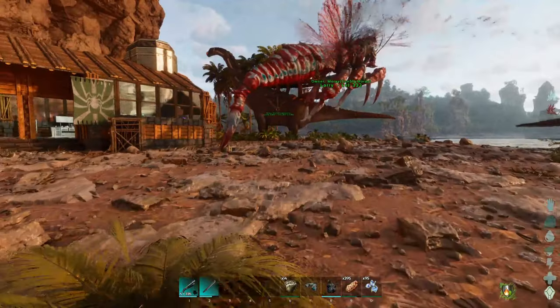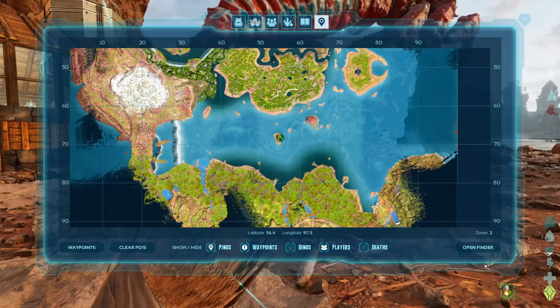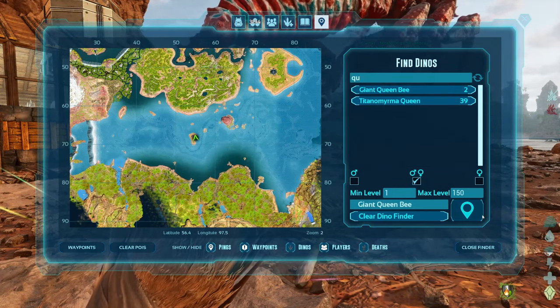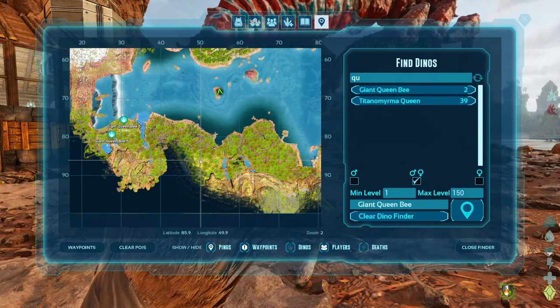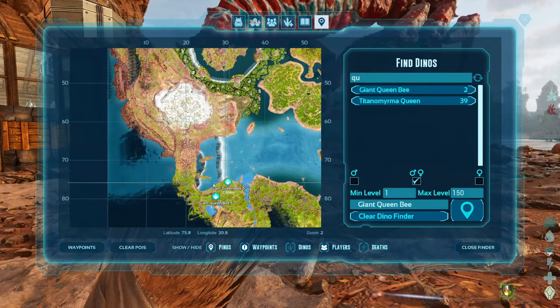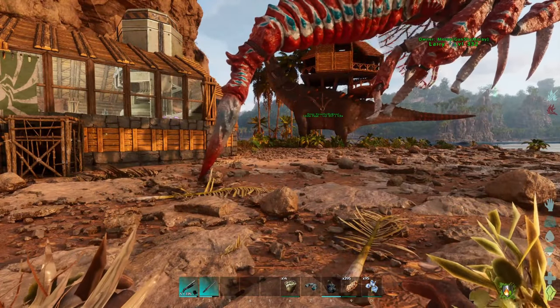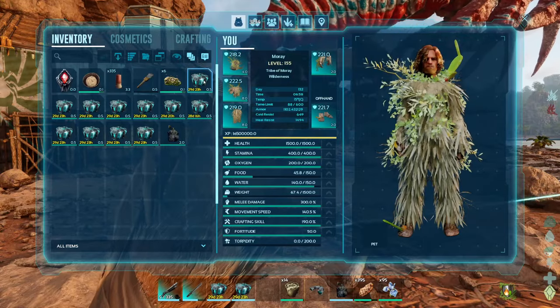I already got everything I need for taming the bee on me - I already prepped. So what we need to do is search up giant queen bee. Why is there only two? There's only two for some reason. We'll mark both of them just in case. Let me hotbar some of the cryopods I have here on me.